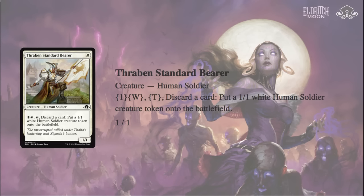Thraben Standard Bearer is a little more exciting. Token decks can run out of gas or draw extra lands late. To mitigate that, some have run Cenn's Enlistment from Eventide — 3 and a White, Sorcery with Retrace — so you can discard a land to cast it again and it makes 2/1/1s. But 2 mana is way less expensive than 4, and Thraben Standard Bearer does it at instant speed. It's a 1/1 that churns out tokens in the late game, and you can pitch Battle Screech or Rally the Peasants to get value later. It's a huge fan of anything that can convert excess lands into an offensive resource.